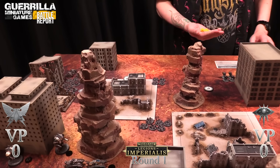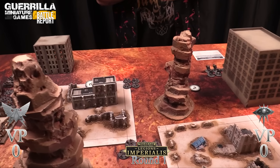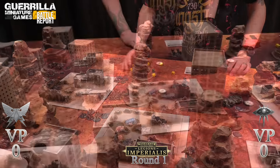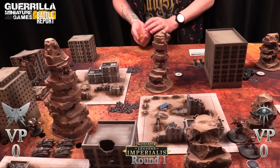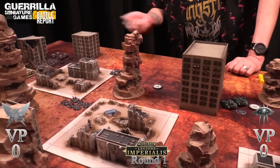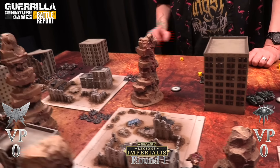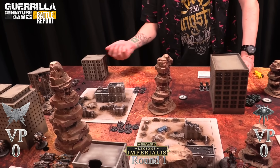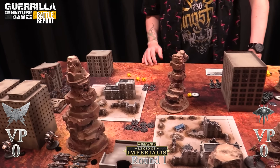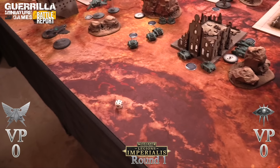The Thunderbolt autocannons fire - ten shots - getting a couple of hits. The sky-strike missiles fire with the tracking rule, allowing re-rolls of misses on sixes. A three-plus to hit goes to a four-plus with the minus modifier, getting one hit. The bad news though is the Xyphons have arrived.